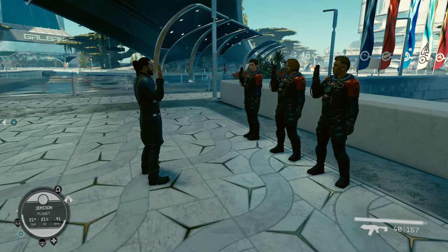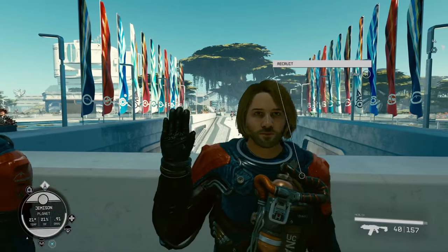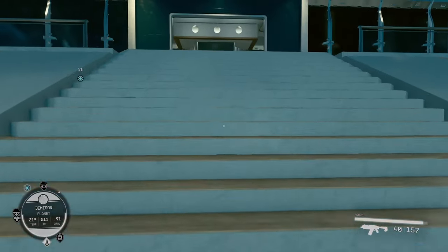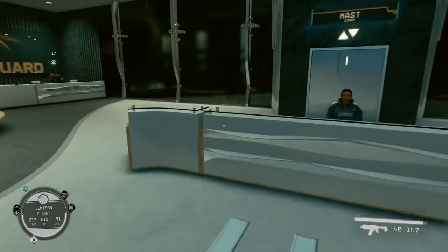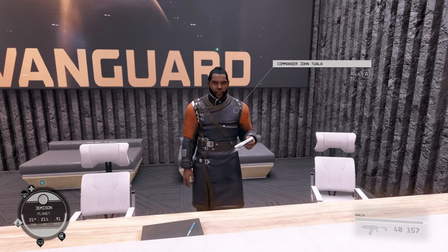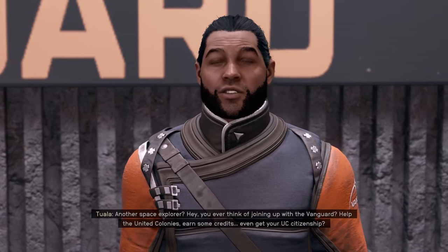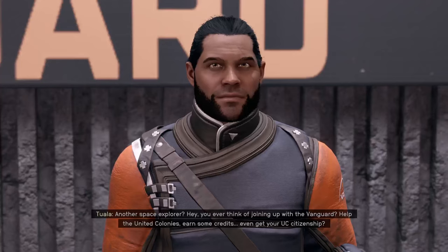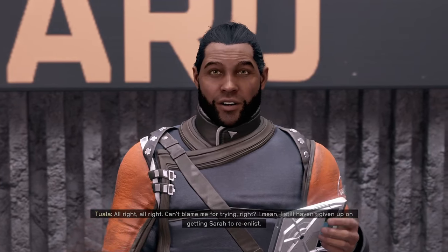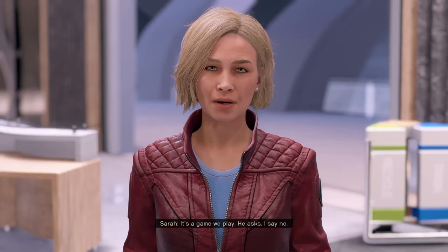A little swearing-in ceremony - Vanguard. This guy's got awesome hair. That's very military - let's get that haircut buddy, tighten it up. Walk right in the front door and speak to this jolly fellow. 'Sarah, good to see you - who's your friend? Another space explorer - hey, you ever think of joining up with the Vanguard? Even get your UC citizenship?' I think he was based on Jason Momoa. So this is one of the major factions you can join - the UC Vanguard, a civilian military branch.